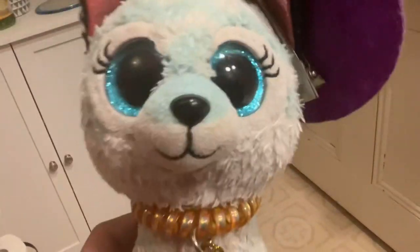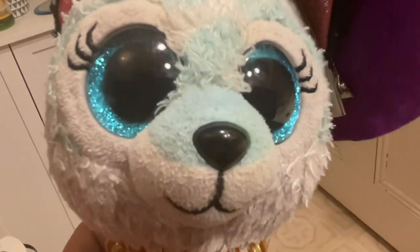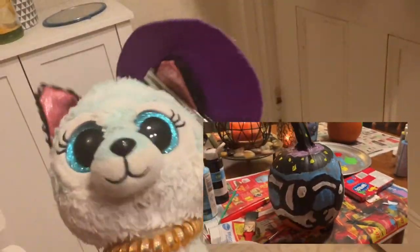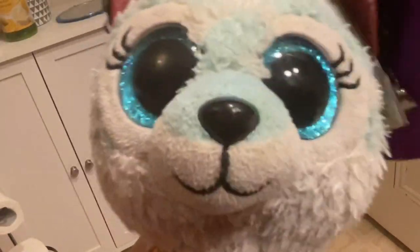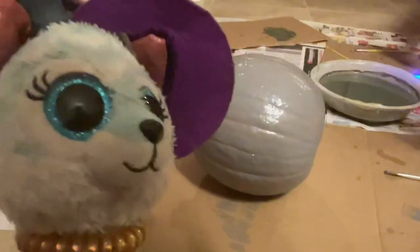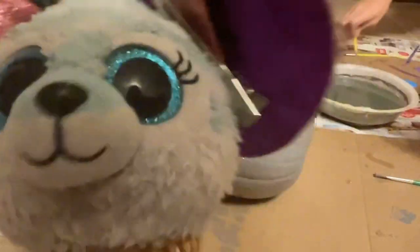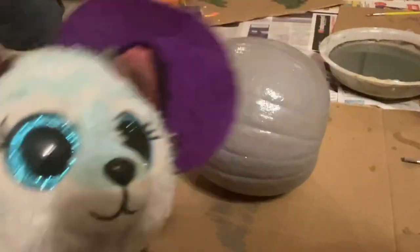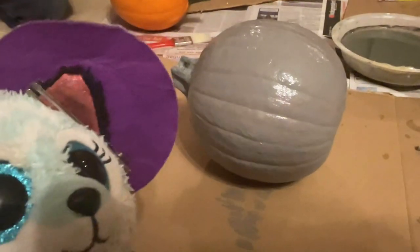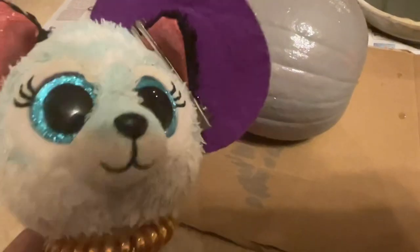So you guys are probably wondering, what are you making this time? Well, last time you guys may remember I actually made me with the witch hat. But this time it's actually way different. This is what I'm making so far — I'm making Pebble. I'm just letting this dry right now. So far it just looks like a blank gray pumpkin.